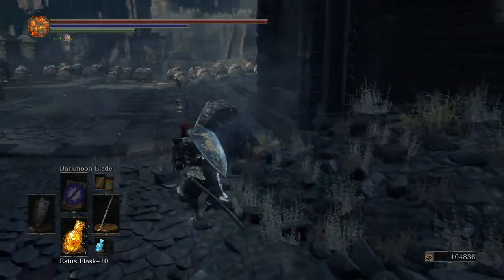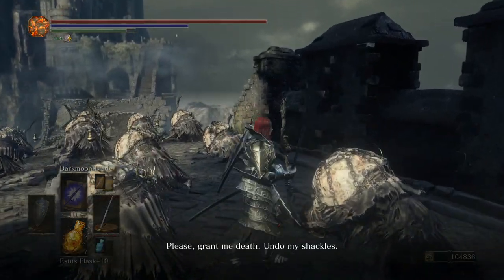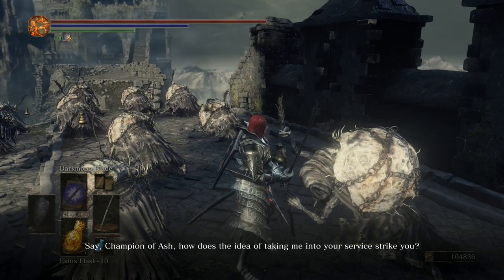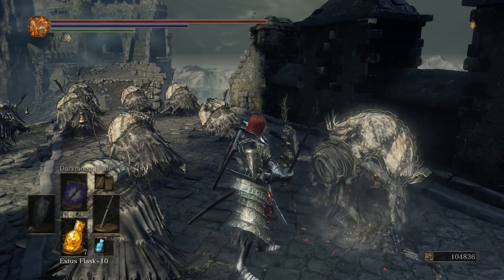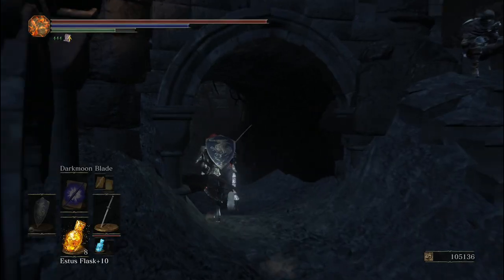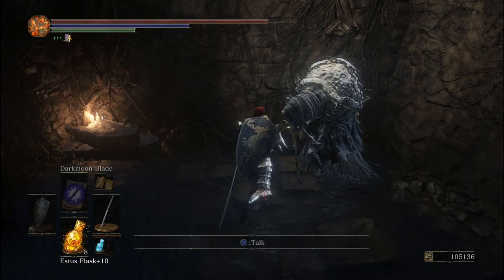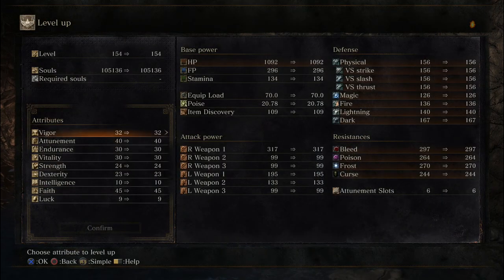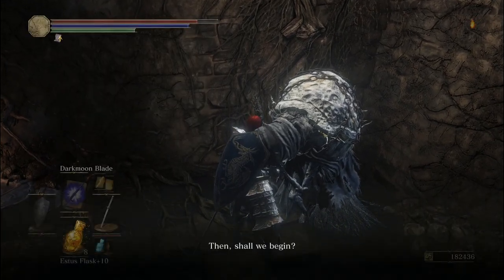Before we get to the next boss, things start getting a little messy here because there's so much to do, so I'll just explain it in the order I did it. First of all, go find Yoel after you kill Vordt and accept his services — he is right before the Undead Settlement Gates. He will appear in Firelink Shrine now. Talk to him to draw out true strength. You need to do this five times total before you kill the Abyss Watchers, otherwise you will miss out on summoning Yuria and Londor Pale Shade.